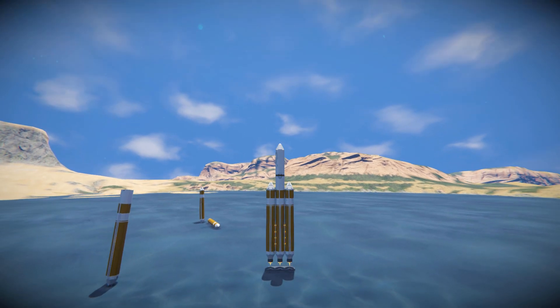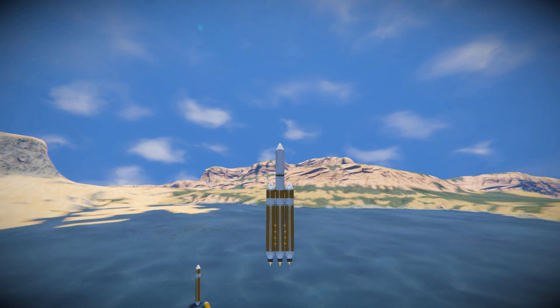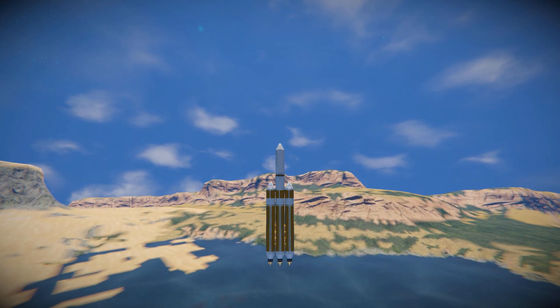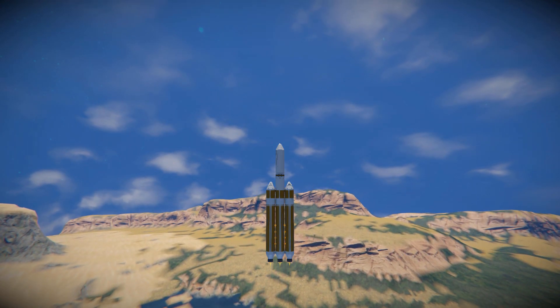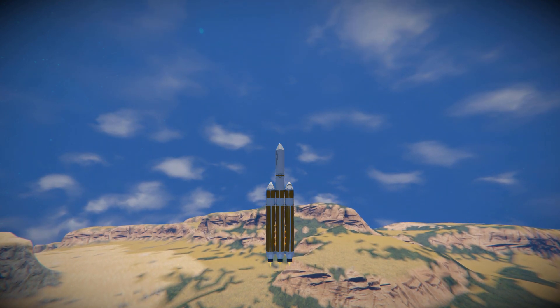There we go — boosters have been enabled and we have got liftoff! In about 30 seconds we'll reach what would essentially be Max Q, followed by MECO and then the separation of the two booster engines. I've shortened the timers down so we're going to be doing the separation quite early on, which would be quite a bad thing on a proper mission.